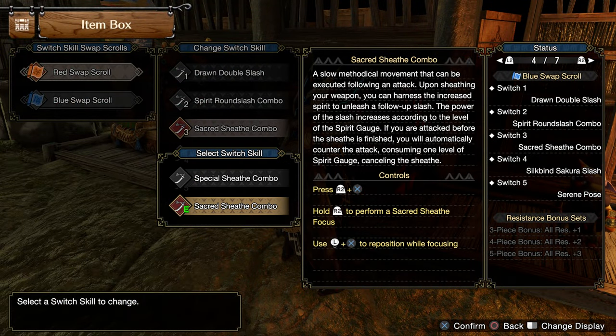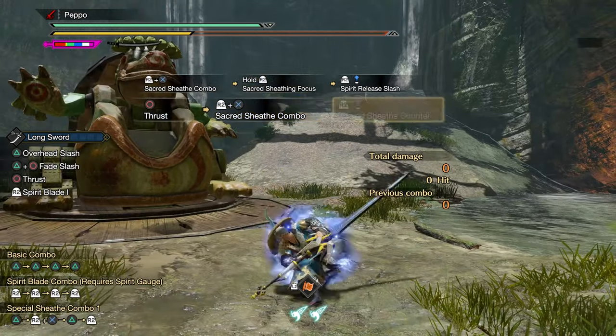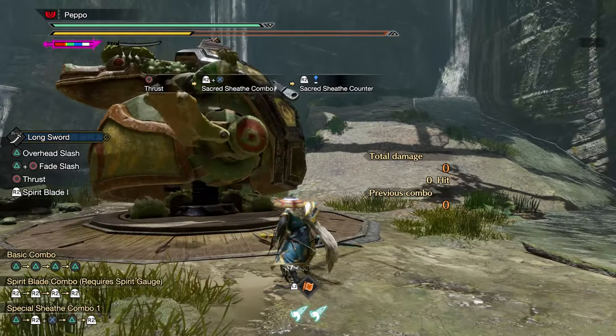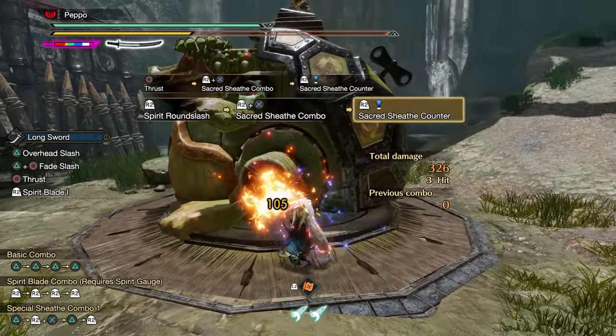On the second slot of the Switch Skills we can find the Sacred Sheath combo. Equipping this Switch Skill allows you to perform a particular way of sheathing your Longsword which can lead to two different attacks. If you release the buttons before the sheathing is completed, you will perform a counter.